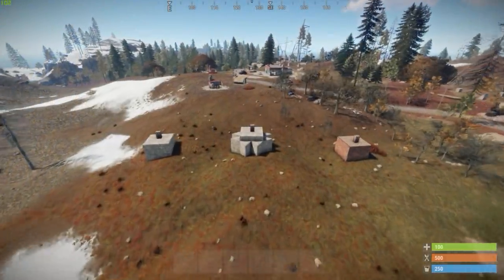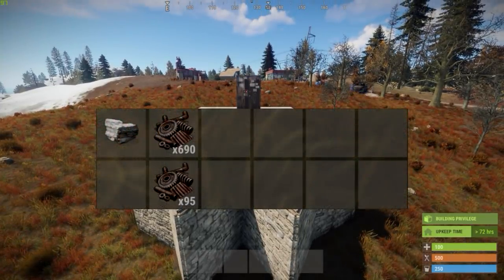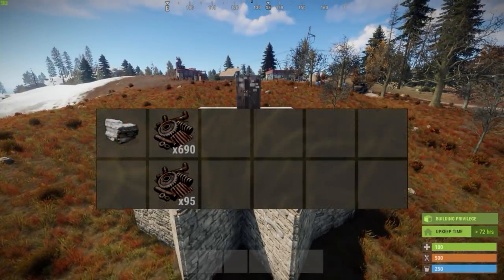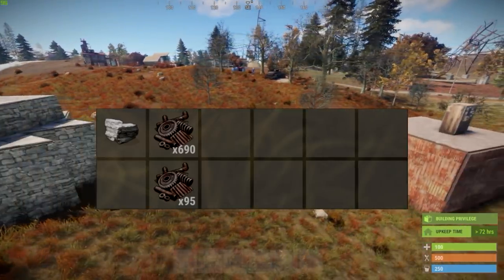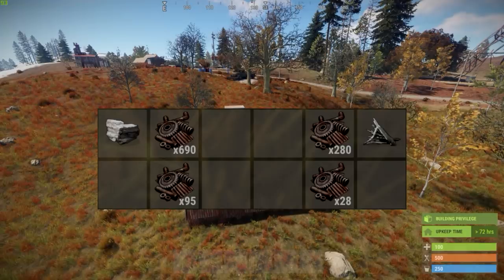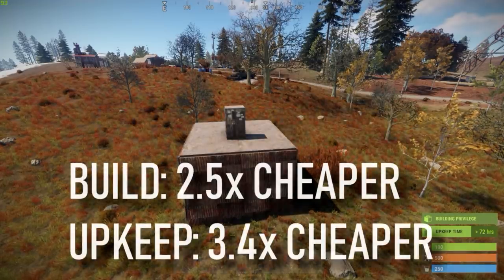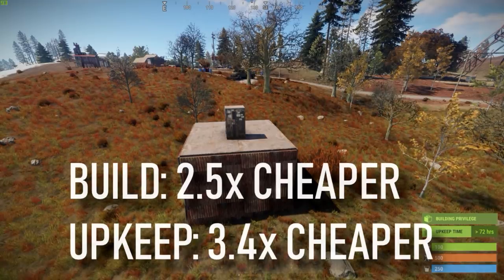Going back to the earlier example with these prices in mind, the stone 2x2 would cost 690 scrap to build and 95 scrap per day to upkeep. The metal 2x2 would cost 280 scrap to build and 28 scrap per day to upkeep, which is still 2.5 times cheaper to build and 3.4 times cheaper to upkeep.